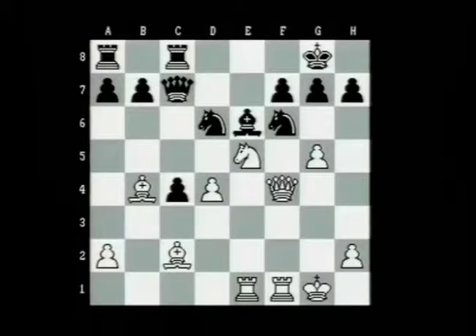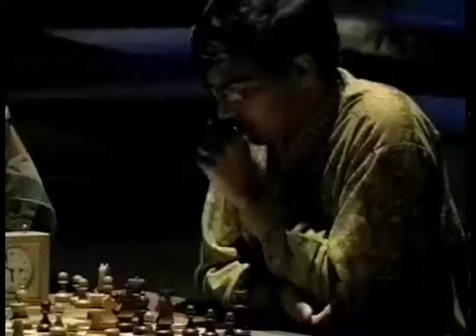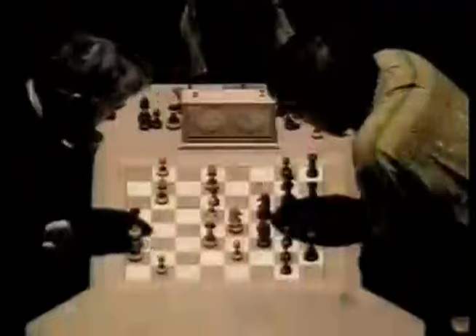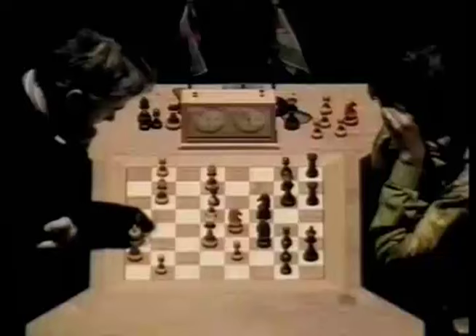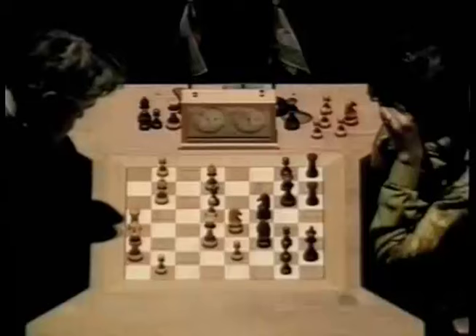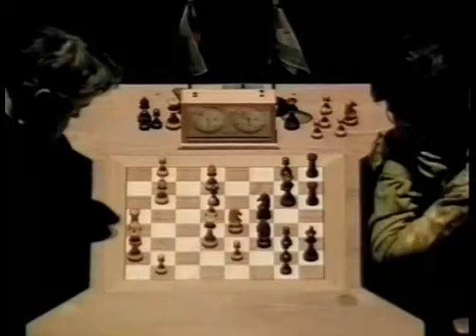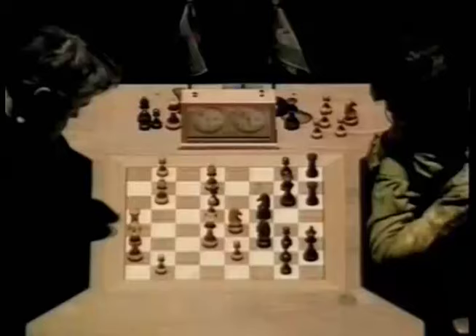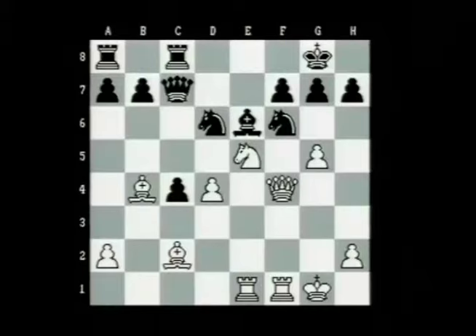Bishop capturing on h7 — that could be devastating. This is a superb pawn sacrifice that Morozevich has made earlier. That bishop, which we were saying at the start of the game, looked to be locked out of play — he's sacked a pawn and then sacked another pawn just to get the bishop back into play. And now, if we look at the body language, Morozevich glancing up at Anand, looking very confident. Anand has spent a long time on this move. Not typical. He's been playing at a smooth pace ever since the opening, once he got his bearings. But now he sees the attack. He sees it very clearly. And I feel as if Anand is in some serious trouble.